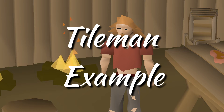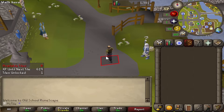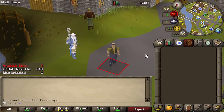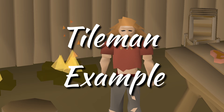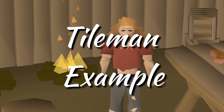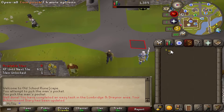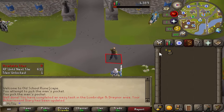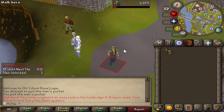For a Tileman example, if we go back to episode 1 of Settled's Tileman series, we can see he's trying to both attack and pickpocket men while only being allowed a single tile. A few times he's clicked on an NPC and is pathed out of his allowed area. As Settled himself says: 'This is so difficult to stay on only one tile because I can't predict NPC pathing.'